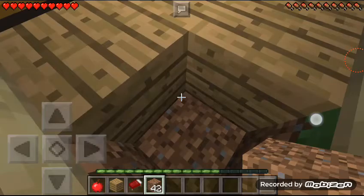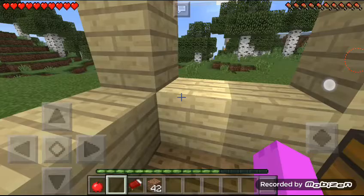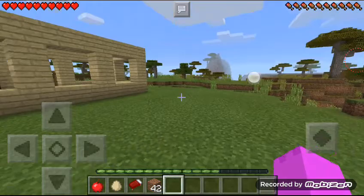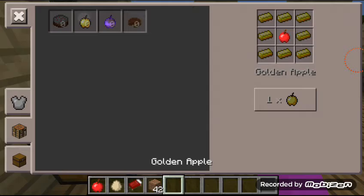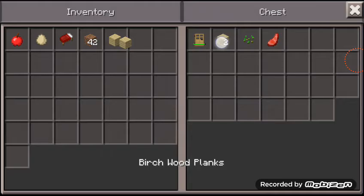Guys, I might have a secret underground tunnel — should I do that? Let me know in the comments. There's some lava over there, see? And we found an egg! We're not going to hurt the egg — we can make pumpkin pie with it, I think. So we need some sugar and some pumpkins. We can do that very soon.